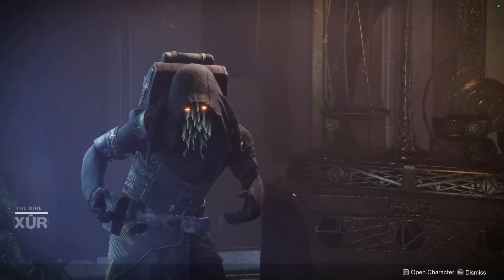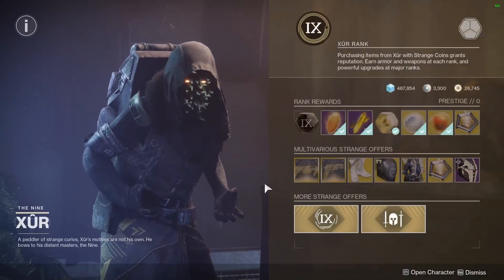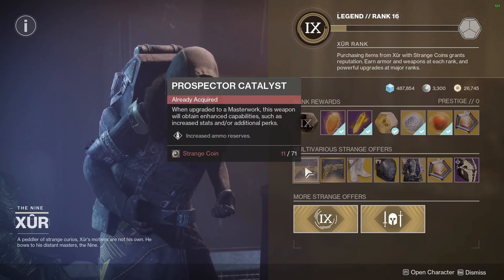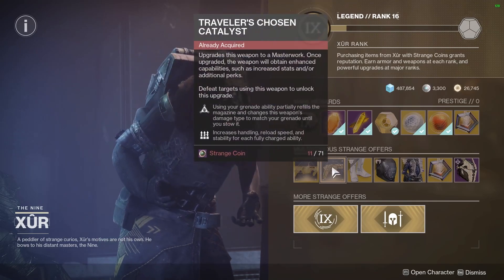Alright, let's see what Xur's got this week. On the front page, he is selling the Prospector and Traveler's Chosen Catalyst. Not my favorite exotic weapons, but might as well grab them if you don't have them.